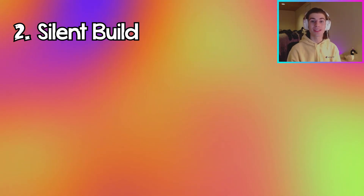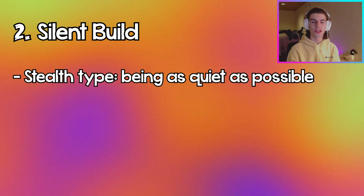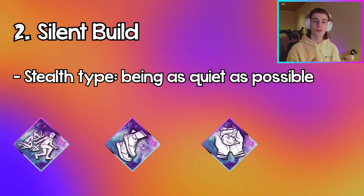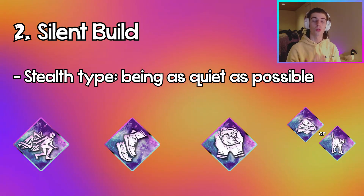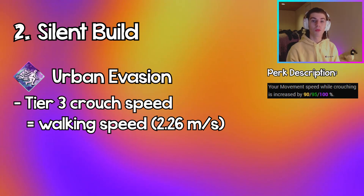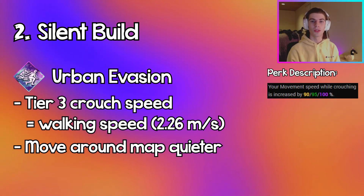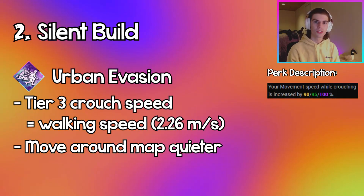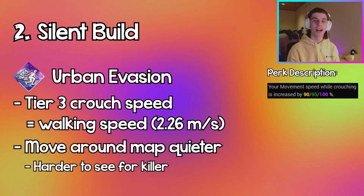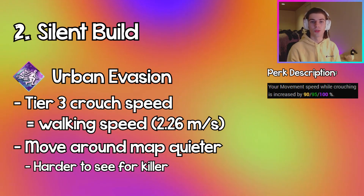Coming in at number two, we have the Silent build. This build focuses on being as quiet as possible in the trial. The four perks in this build are Urban Evasion, Sprint Burst, Calm Spirit, and either Iron Will or Spine Chill. Urban Evasion allows you to crouch walk around the map much faster than you normally would, so you won't alert crows and won't be loud walking through shrubbery. When you're crouching, you're also harder to see because you're hiding behind objects.